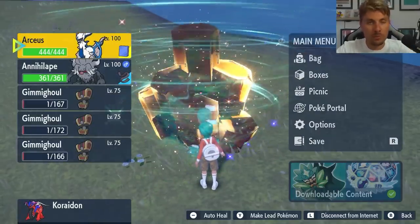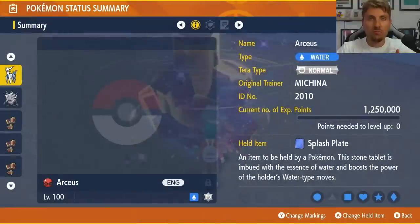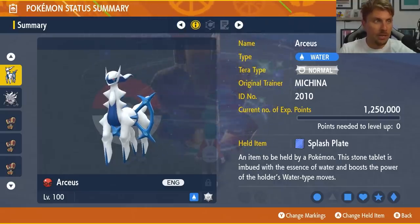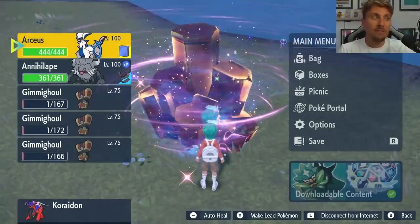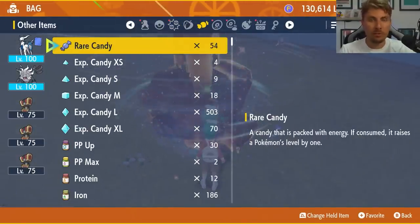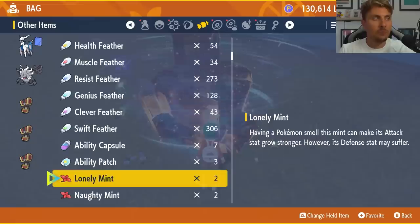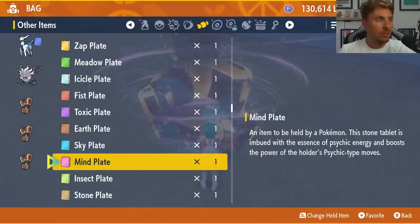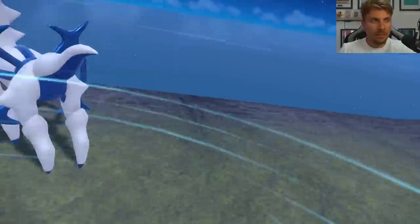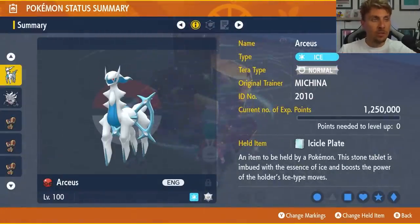Once you've located a Tera Raid den, there will be 3, 4, and 5-star dens — if hunting for shiny, only go after the 5-star raids. The best builds come down to two Pokémon. Arceus is one of the best options because of its ability to change its plate and typing whenever needed to suit whatever Tera type you're facing. For example, against a Ground Tera-type Chest Gimmighoul, just attach a plate that's super effective against Ground types, and you can do the same for any Tera type.